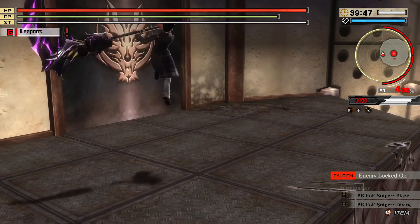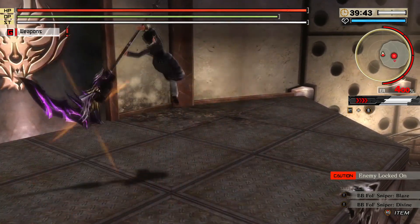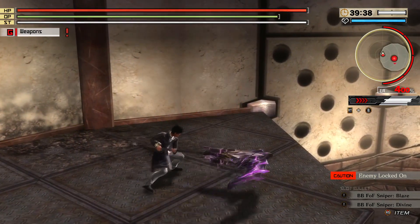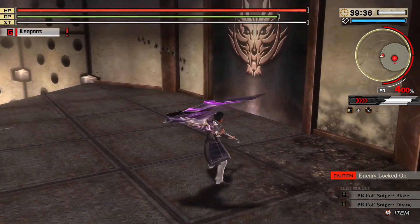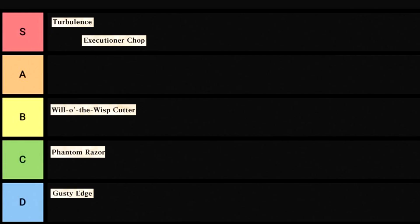Executioner Chop — a light combo finisher. This one has you quickly jump up and swipe vertically at the origami. It also has a downed bonus. This is actually really useful for catching hard-to-reach areas on large origami, like high swinging tails or heads. The aforementioned bonus makes it even deadlier. S tier.